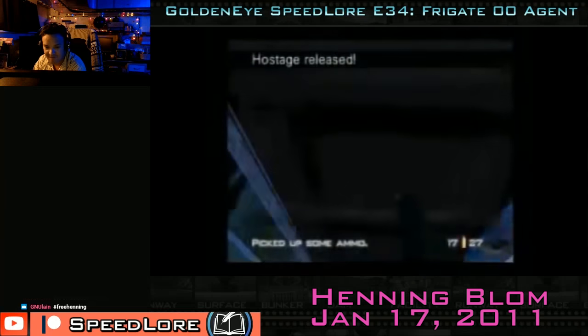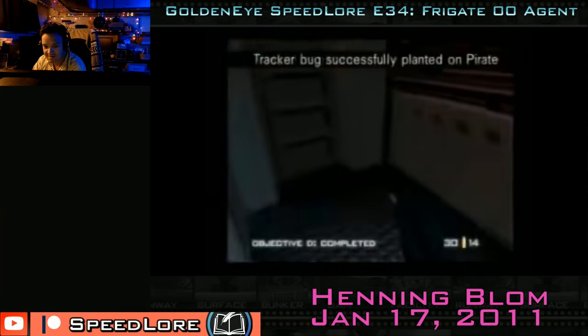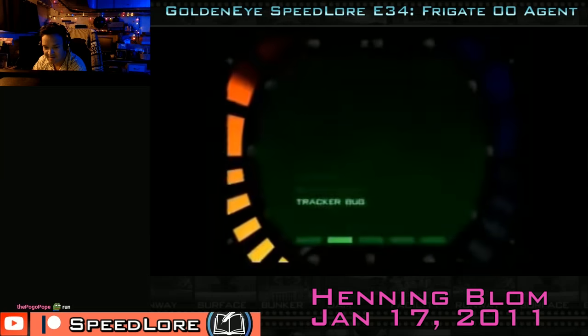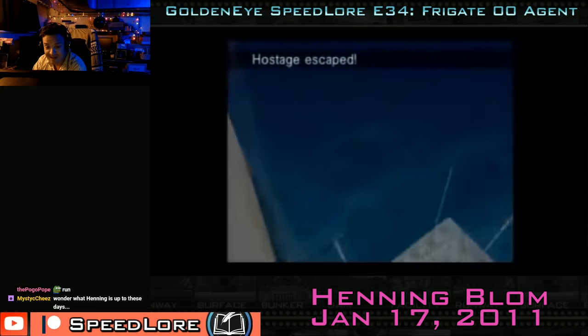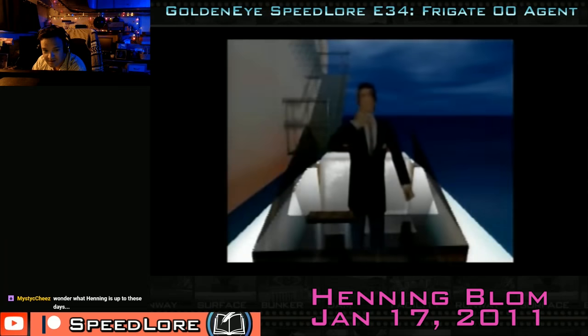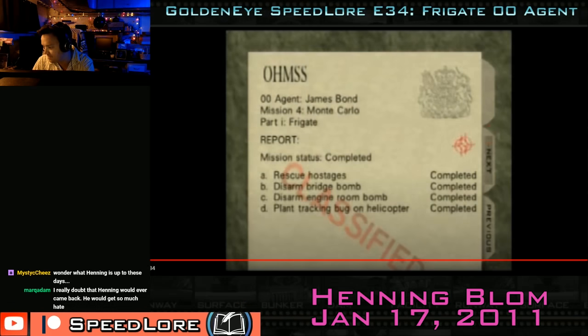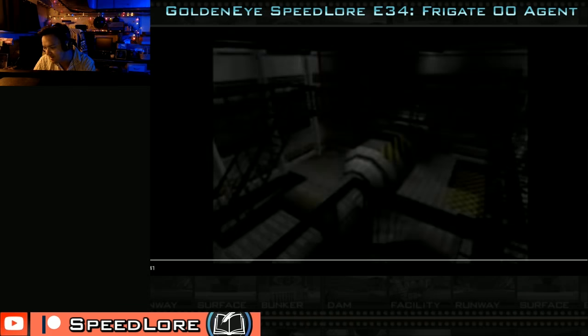On Henning's 1:07 run: a guard pulls a grenade — sometimes that can be useful because it can clear out guards who would otherwise block the hostages' escape paths. He chucks the tracker bug, opens the door, comes out, opens the door, beautiful headshot, defuse — definitely looks like 1:07 pace. Hostage escaped — this could be it. And — Frigate Double O Agent 1:07 by Henning. Pretty good run. January 17, 2011. Then five days later, he would get another run — a historic, pivotal run in elite history.